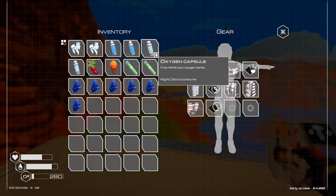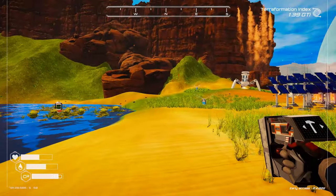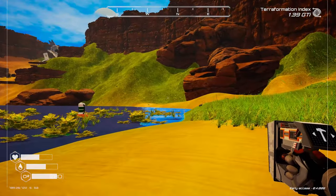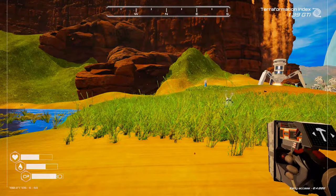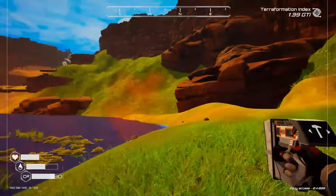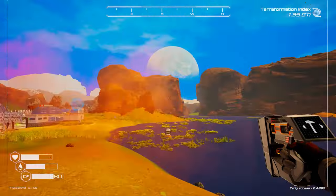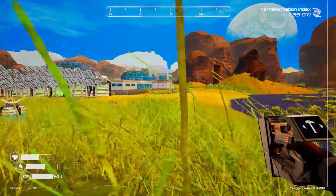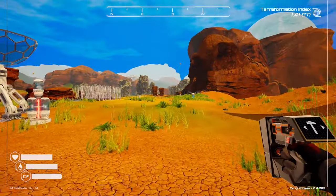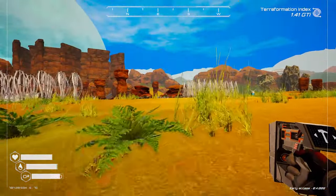Tip twelve: if you know you're going to die because you're running out of oxygen or fluid, try to make sure you die on a flat surface. When you die, you drop half your contents in a crate — one of those blue ones you'll see around the map. If you're on a slope, it can despawn because it can't settle onto a surface and you will lose your items. So if you have to die, do it on a flat surface rather than on a slope.